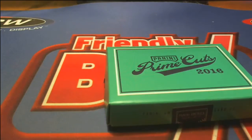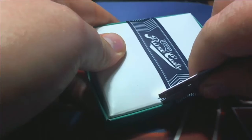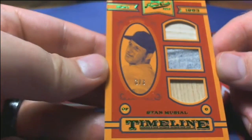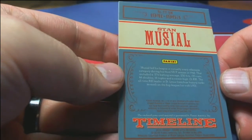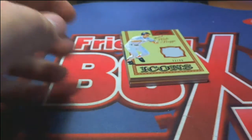Forgot it was a top box — kind of open it all backwards, done that before with that one too. Alright, first one up: Timeline, three of three, Stan Musial. That's pretty swift — let me see who's got St. Louis.